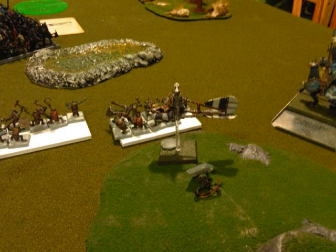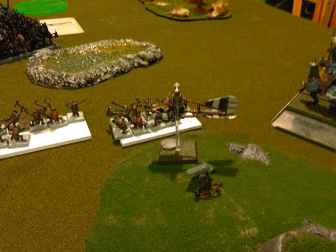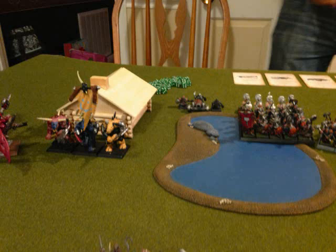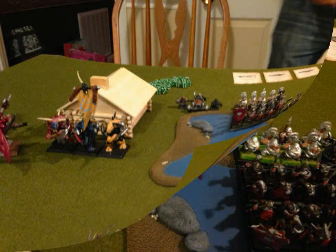He flies the other Gyrocopter over a unit of Knoblars and drops his once-per-game bomb — and only inflicts one wound. Not a great showing from the Dwarf bombing crews; somebody might need to check their gunpowder allotment, it might have gotten wet. Over here, the Minotaurs come out of the building with an eye towards my Maneaters. The Knoblars are going to get a chance to thin them with dangerous terrain, and I'm pretty sure my Maneaters can handle three Minotaurs.